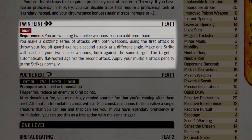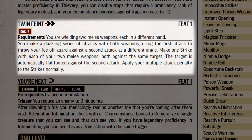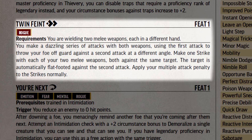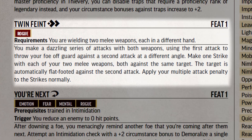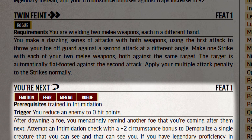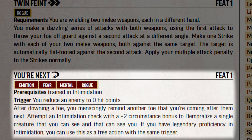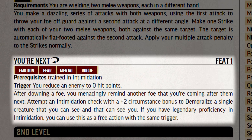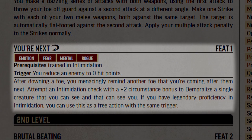Twin Feint can only be used if the rogue is wielding a different weapon in each hand. The rogue uses two actions to make two strikes — the first is made normally, and the second strike treats the target as flat-footed. The second strike still suffers a multiple attack penalty like normal. Finally, You're Next can only be chosen if the rogue is trained in the intimidation skill. This feat grants a reaction that can only be used when the rogue reduces a target's hit points to zero, allowing a free intimidation check with a +2 circumstance bonus to demoralize any nearby target with a clear line of sight.